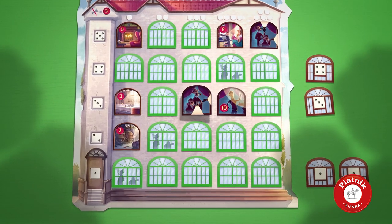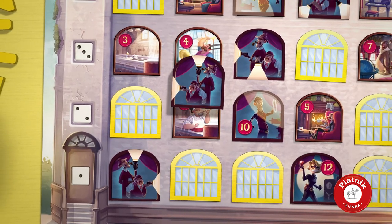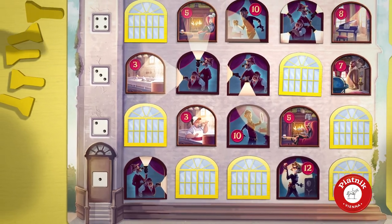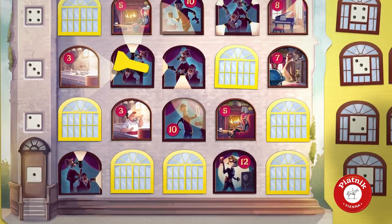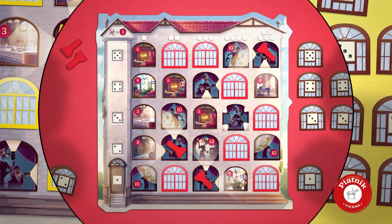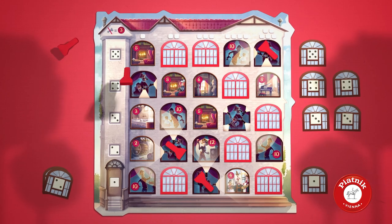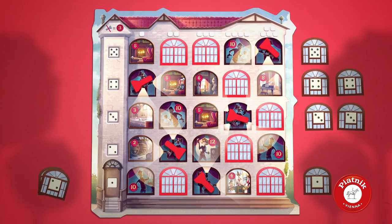If the tile shows a thief or a detective, leave it in the same place. Try to arrange your five detective tiles so that you can secure the most valuable rooms or even better, catch the thieves in the act. The game ends once a player has managed to arrange all five detectives so that their flashlights shine on neighboring rooms or thieves.